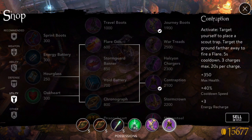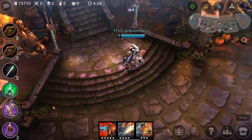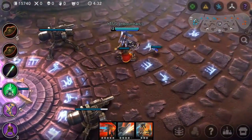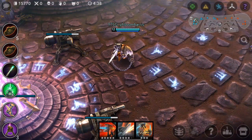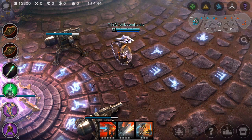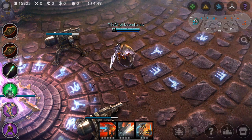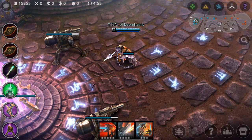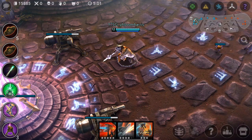Now there are Vainglory players going, 'Hey, I understand we need more vision and everything, but I don't like Contraption — it takes up an extra item slot I could use for damage.' No. If you wanted damage, you'd have gone jungle or lane or ADC. You're a protector. I'm not saying you absolutely have to buy Contraption, especially if you're running a weird protector. But all good protectors have Contraptions. You get what I'm saying?